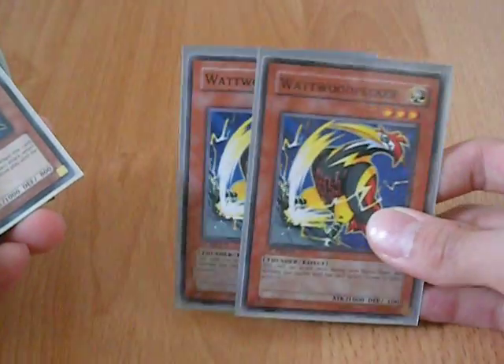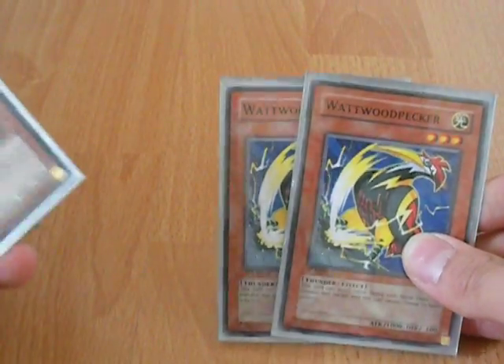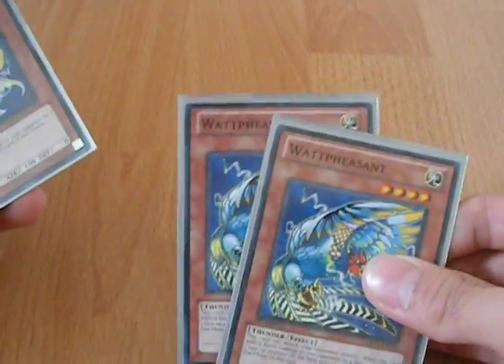Two Watt Woodpeckers — just pretty useful, especially if I boost it and attack using Watt Key, that's a large amount of damage. The secondary effect is nice too, stopping their battle positions from changing. Two Watt Pheasants — just attack directly and remove them from play until end phase.